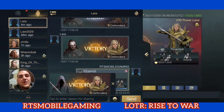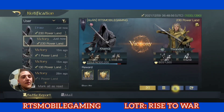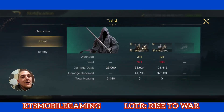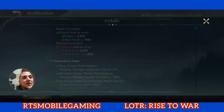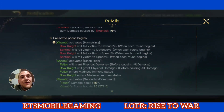This looks pretty promising — this is a good-looking attack on a 230. The Fallen did a total of 210,000 for the whole march here. 171,000 is dealt by my Fallen, and a good chunk is dealt by the Bow Knights. Let's go ahead and look at round one, and then we'll take a look at round five or so.